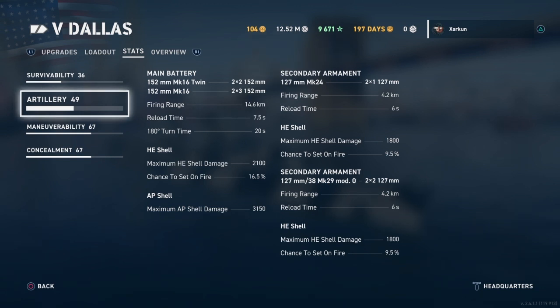Maximum AP shell damage is 3,150 — definitely not too bad. The secondary armament I believe is dual purpose, because this thing is excellent at shooting down spotter or fighter planes. And if you didn't catch Wargaming's stream yesterday, they did confirm they are in fact working on aircraft carriers coming to the game — just not sure on when. So when they do, you might want a Dallas or a light cruiser with good AA around, and this one seems to have it.